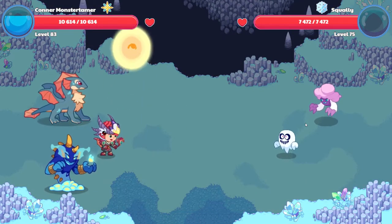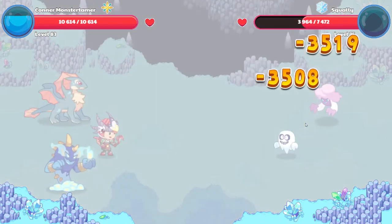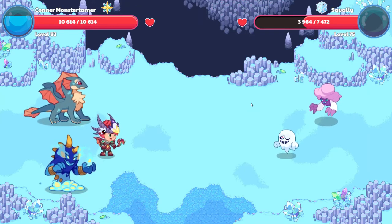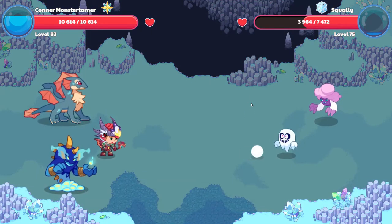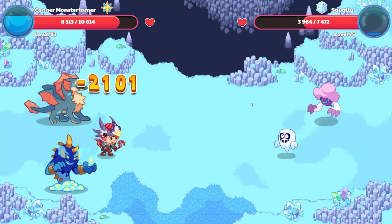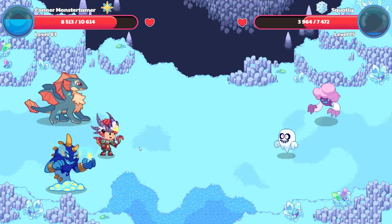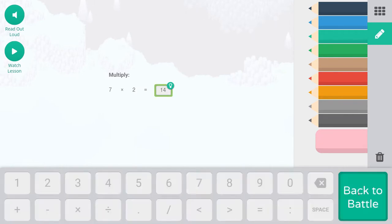And up it goes, down it comes. Hopefully there's a substantial amount of damage here. Looks like two more Supernovas will probably do it — maybe a Supernova and then one attack. 21.01 points of damage. Another Supernova here. Seven times two — that's going to be 14. Cast this spell.